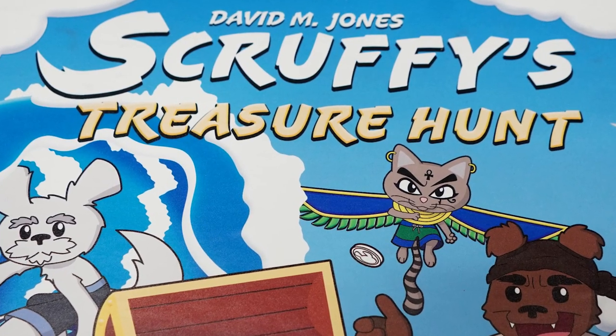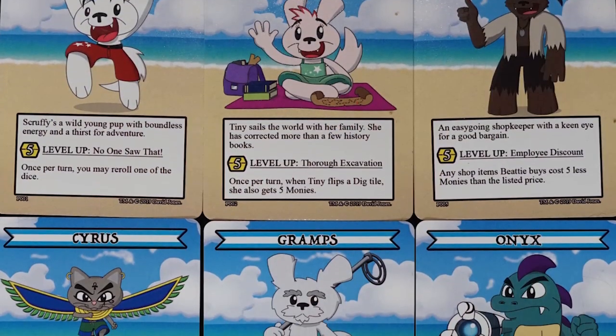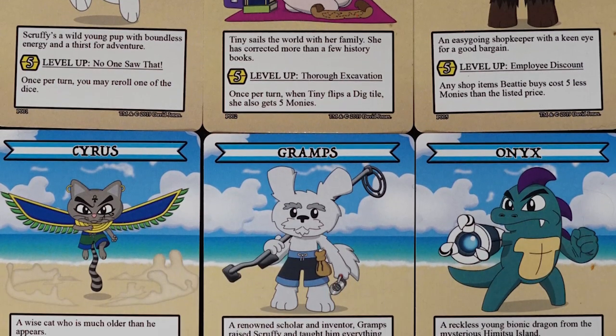Hey guys, welcome back to another Unfiltered Gamer board game review. Today's game up on the tabletop is called Scruffy's Treasure Hunt. It plays two to four players, takes about 45 to 60 minutes, and it's for ages six and up. In the game, you're basically playing as a little creature moving around the beach.